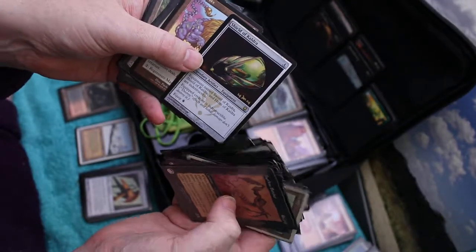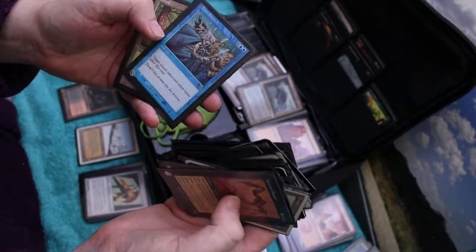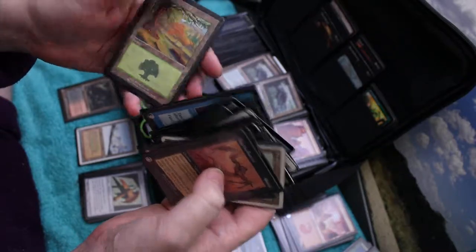Very, very interesting. Mastercore, Spectral Links, Foil Time Stretch, which is nice. And a Forest.